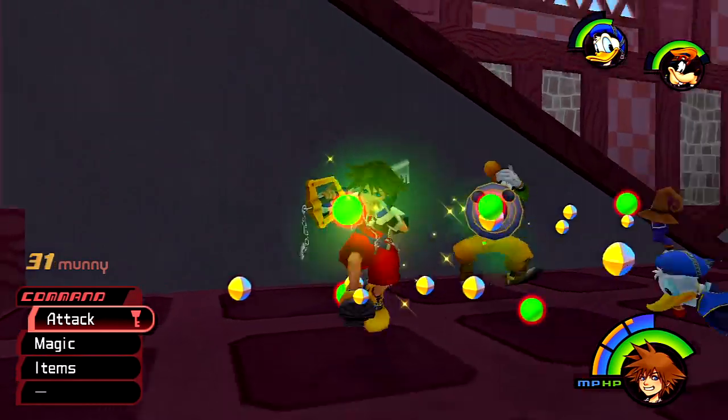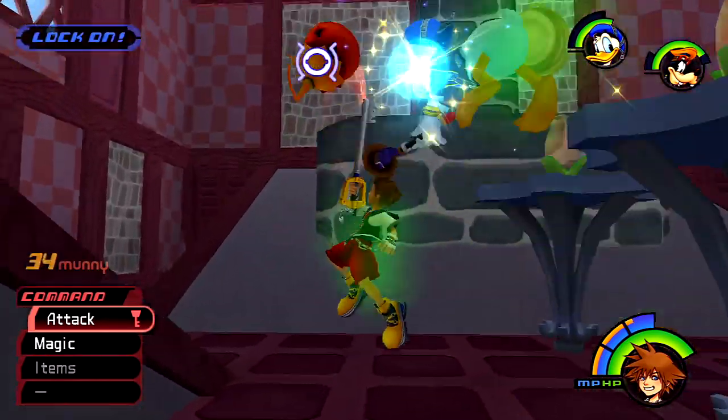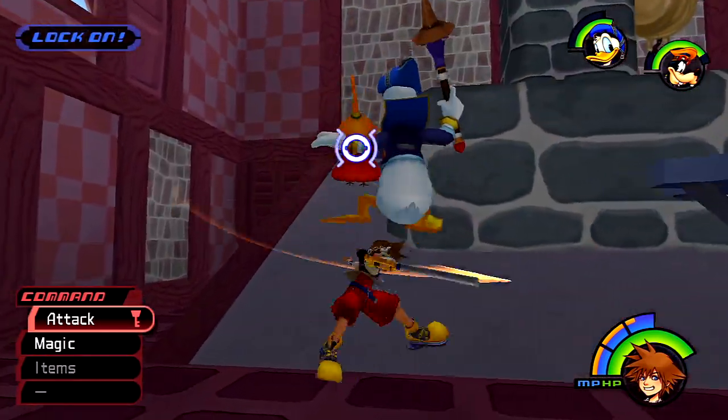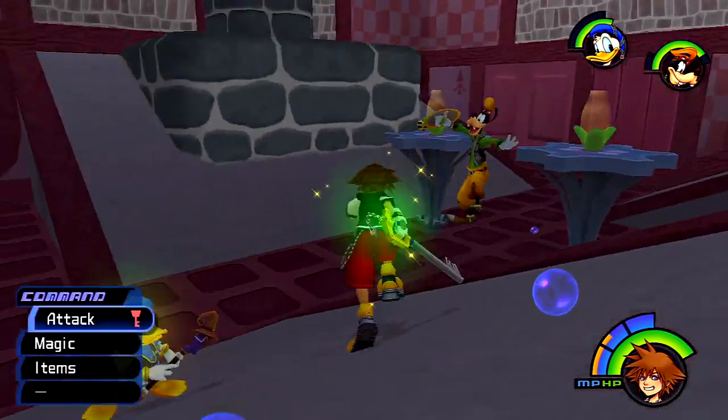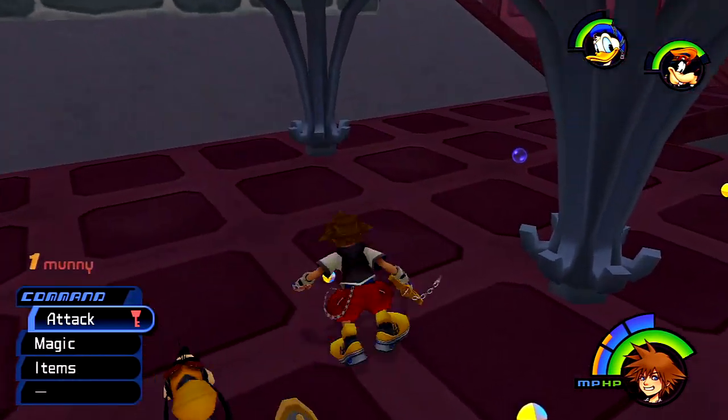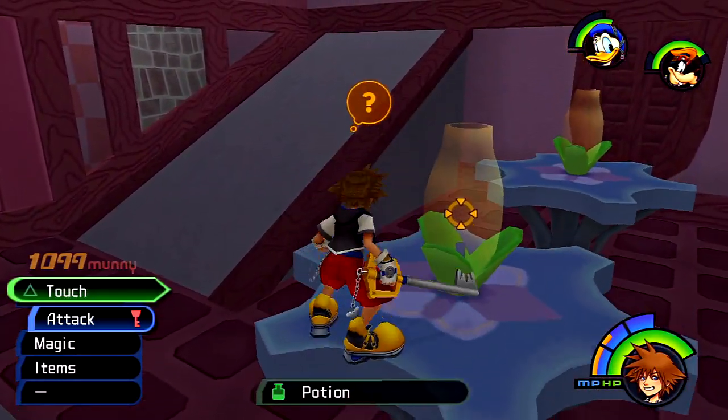It's still alright, because then this gives you an excuse to level up and fight, so you're not just rushing through the game and wondering why you're doing so badly because you didn't do anything. So the Cheshire Cat told us that in order to find the shadows, we're going to have to turn on the light.